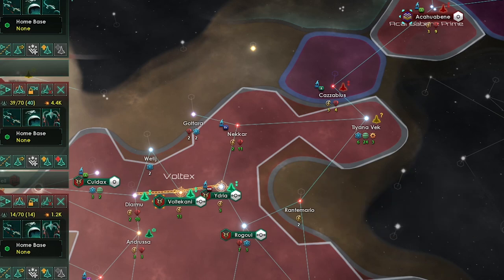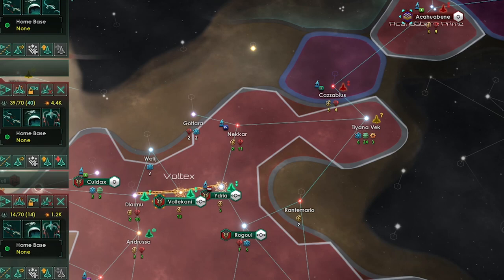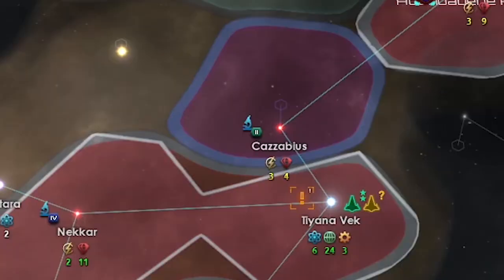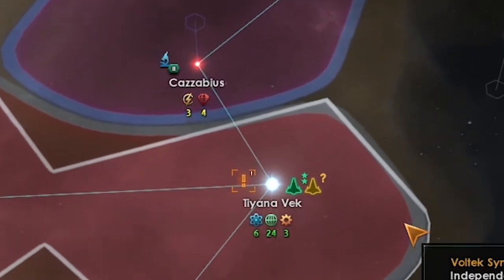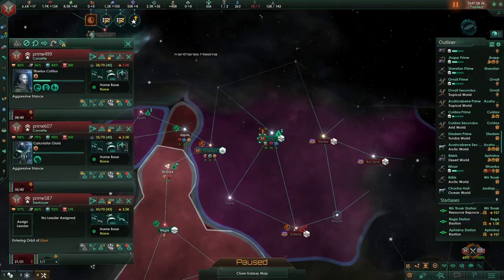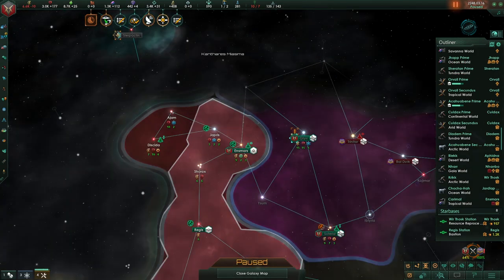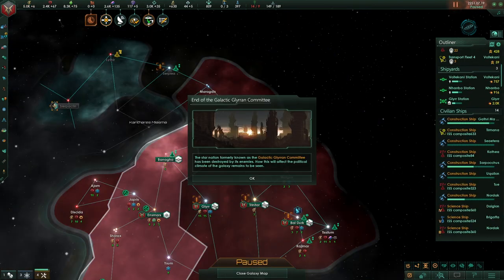My fleets were still far away, but I quickly realized I outnumbered them — this was a good sign. I ordered my forces to engage them. They took a couple of systems but I would retake them. I crushed the first fleet they sent at me; they were taking heavy losses. I began to take their systems one by one, and with that I assimilated the Galactic Glarian Community.